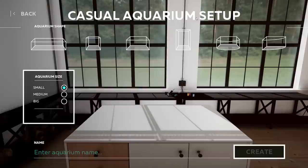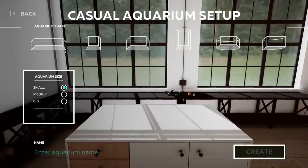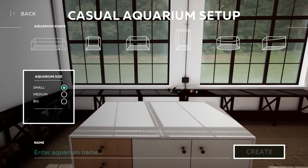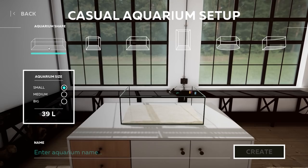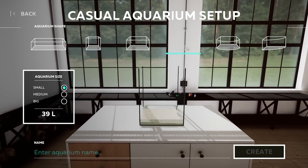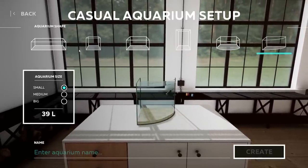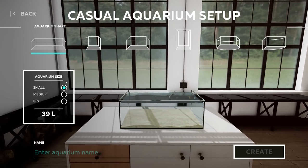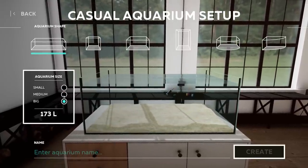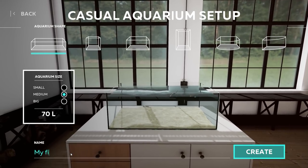Let's go and play that casual style. Casual aquarium setup — oh, we can have different shapes! I love that. I have never had an aquarium; it's something I always wanted but never got. I think I'm just gonna go for a plain one. These look really, really good though. I love this size as well — this is gonna be a hard one. I've got to go for a normal aquarium shape for now. Aquarium size: small, medium, big. I think we should go for medium.